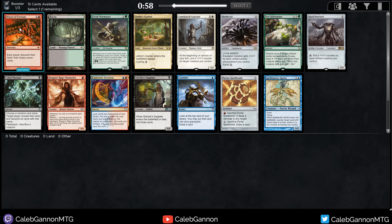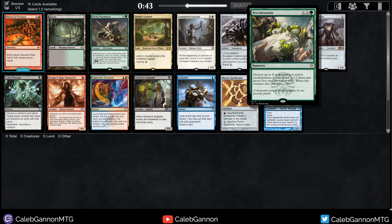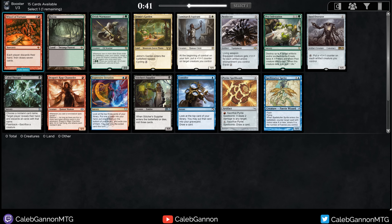Hello and welcome back to more Powered Synergy Cube. This pack has a lot of particularly interesting options. There's Wheel of Fortune, which is a good card. It's playable in a lot of combo decks like Storm, but I've also seen people play it in Elves. Red Madness is pretty good — discard your hand, draw a bunch of cards. So that card's sweet.